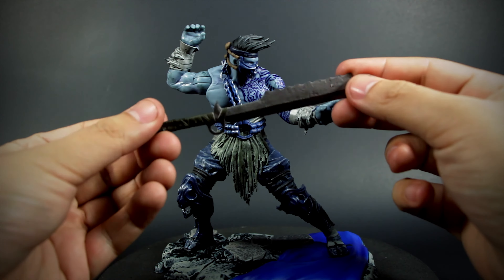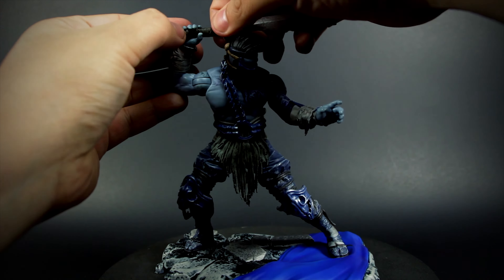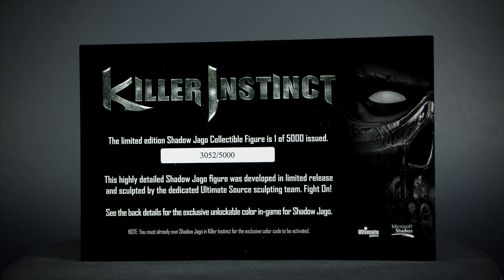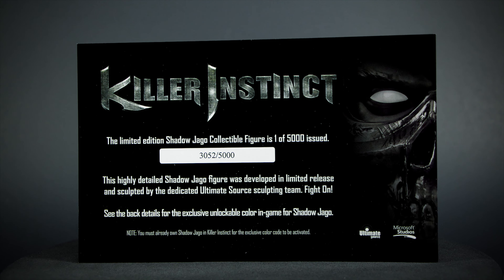Jago comes with a sword made of soft plastic. It fits tightly on his hand. He also comes with a numbered card and a code on the back for an unlockable in-game skin color.